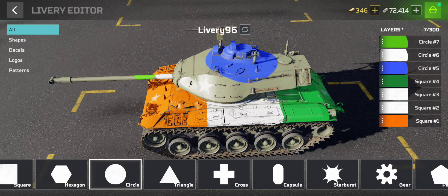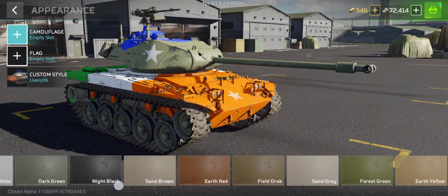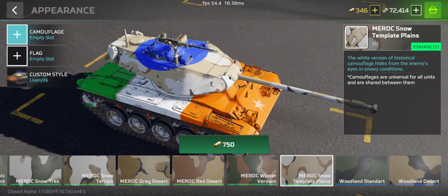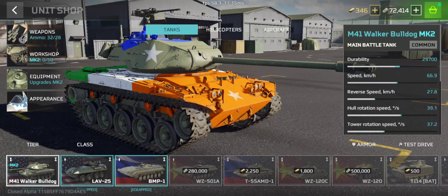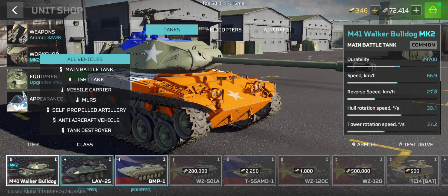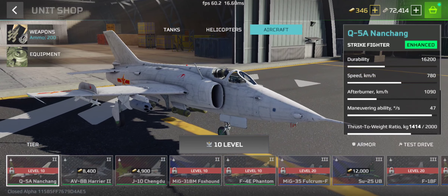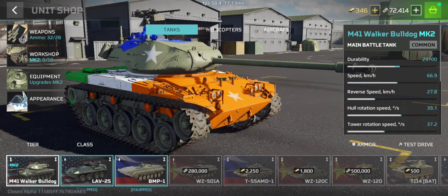In the future there will be more sections for custom designs. Till now we can't fully design our own camouflage, but you can create something similar using the given options. I think for now the tanks are available for custom camouflage — I haven't unlocked any helicopters or aircraft yet. Thank you.